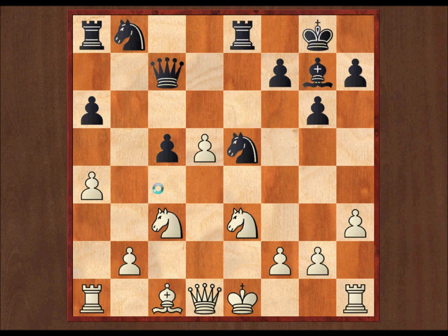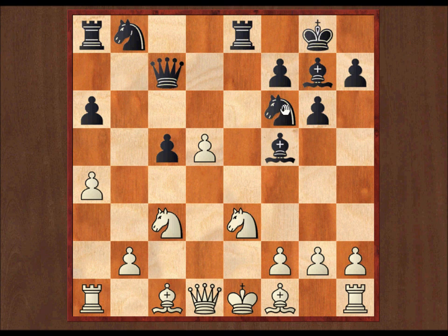I can maybe undermine the c4 pawn with b3, but again that's giving black play on the queenside, which is where he's got a lot of space. It's generally quite unpleasant. This was exactly the sort of variation I wanted to avoid. Rather than knight g4, Peter may even be able to play c4 immediately — with the idea of knight g4 to e5 to d3, just an invasion of my knight squares. It can be quite painful. But I didn't play bishop d3.